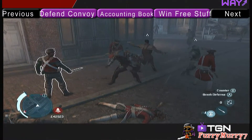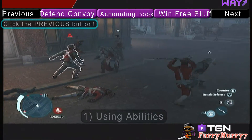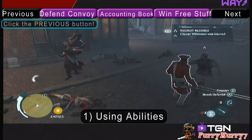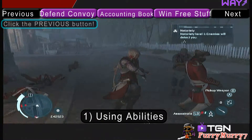The first method is one that I've already talked about in the previous video, and that is using your abilities. You need to be careful when you use your abilities when your assassins are low level, because they may end up getting injured.